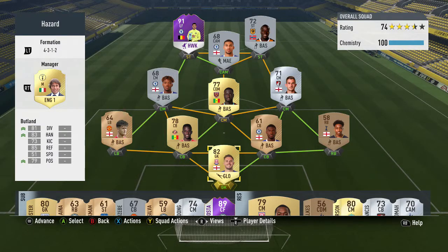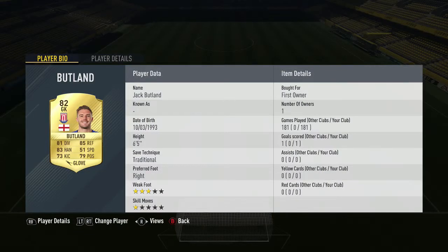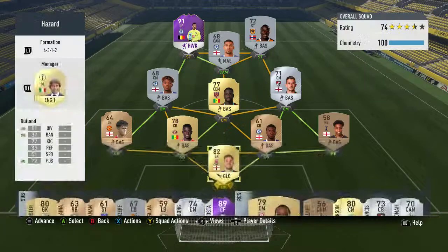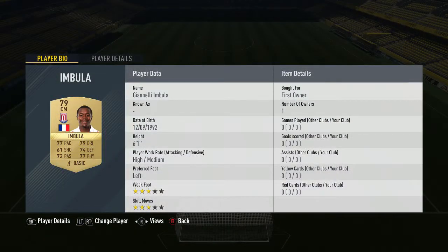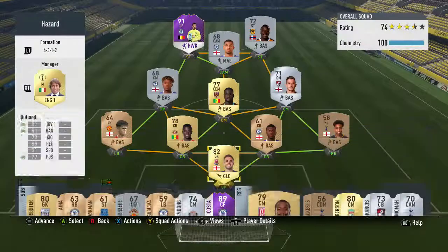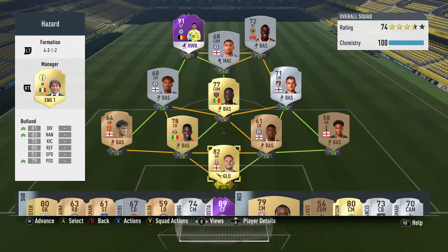Hey guys and welcome to episode 7 of the Chelsea Road to Grow. As you can see on the screen, this is the team we're going to be rocking today's episode with. We have 4 upgrade points from last episode — we used 2 of them for Jack Butland. The 2 upgrade points we used for him were the win and the promotion from last episode. The 2nd upgrade we've gone for is Mbola — I don't know how you say that — but we used 2 upgrade points for him.